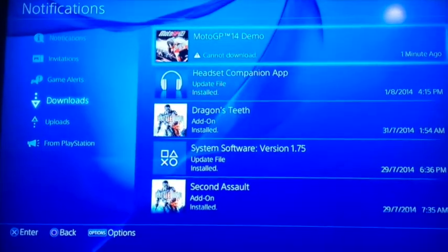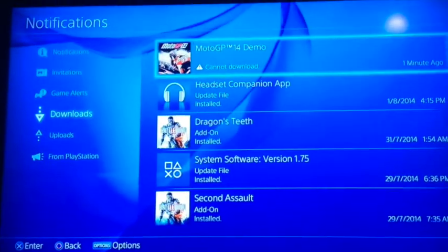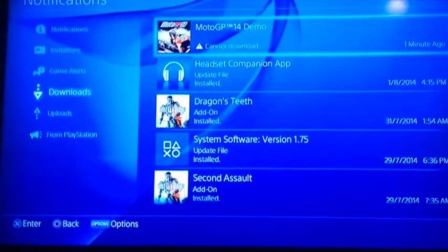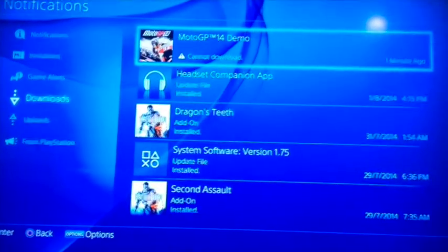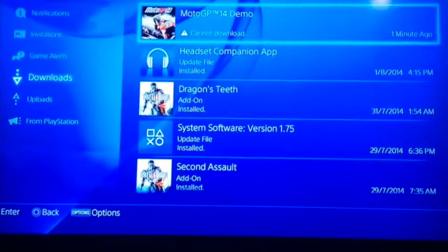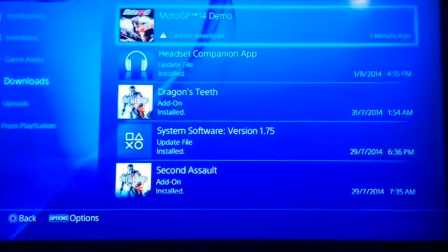Hi guys, my name is Kush M10 and in this video I am going to show you how to pause downloads on the PS4. The only way to do this is to turn off your Wi-Fi, and after a minute or so your download will stop and it will show 'cannot download.' Then you need to switch on your Wi-Fi.